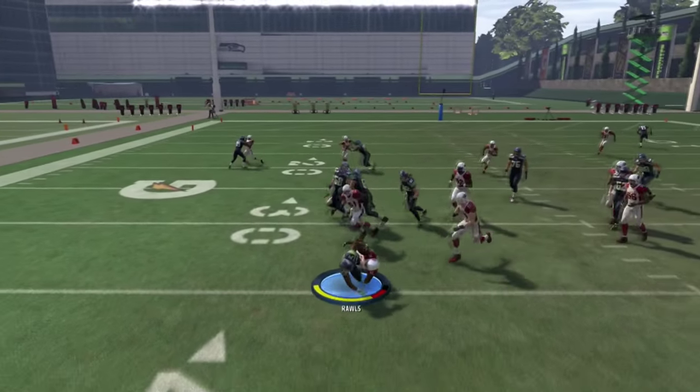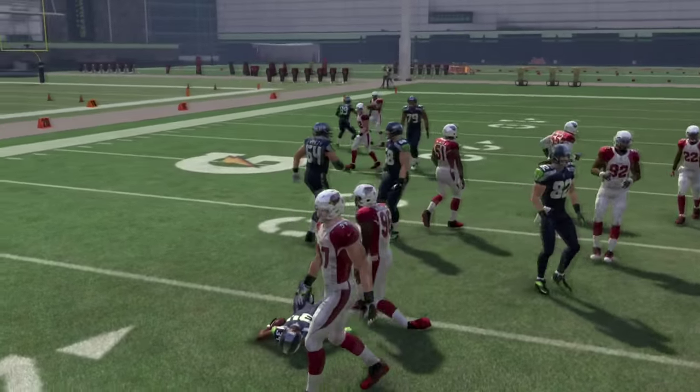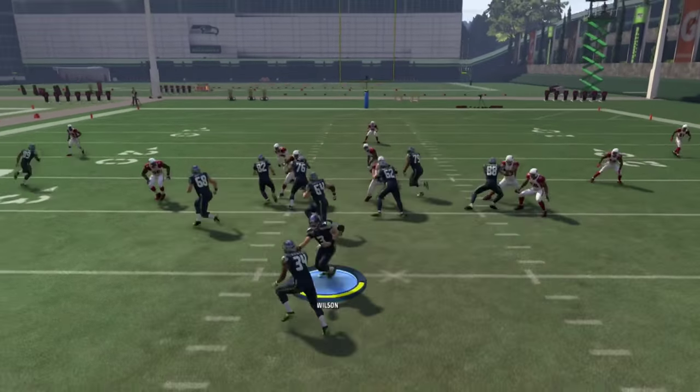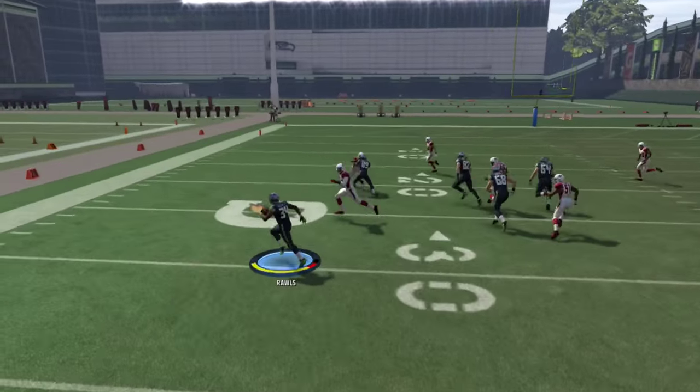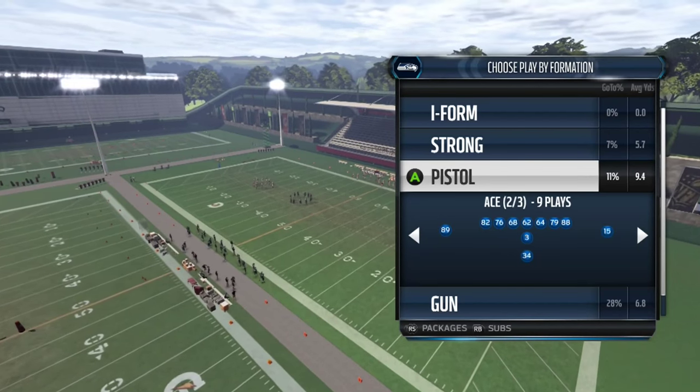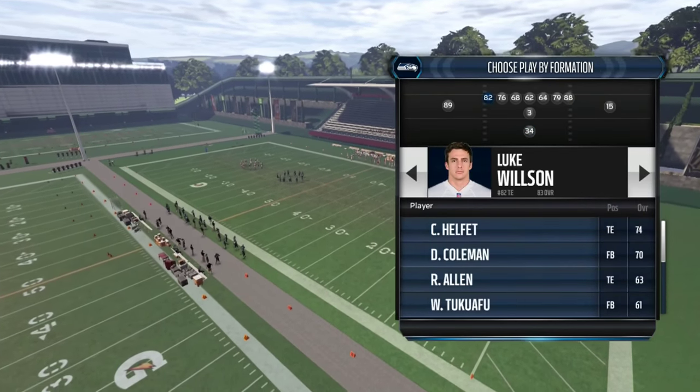We're gonna go ahead and max protect and then go to the outside — notice that we don't get it here. We could have actually taken a read where we could have ran inside that tackle or defensive end, but we didn't. In this case we're gonna put in max protect, and there we go — this time we get better yardage. With the space, this is definitely a deadly run, one of the best runs in the game.